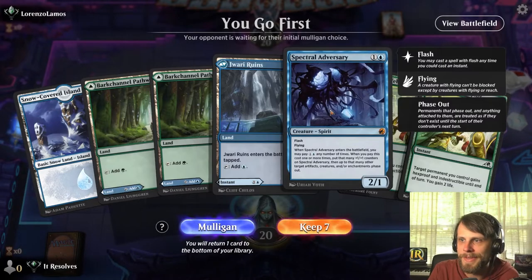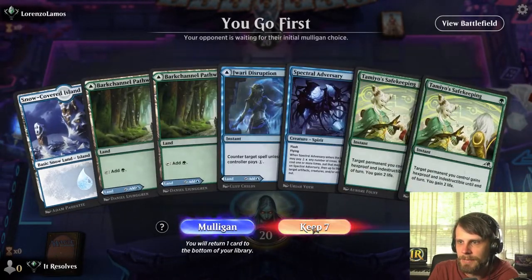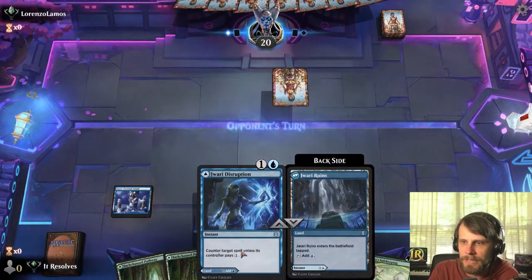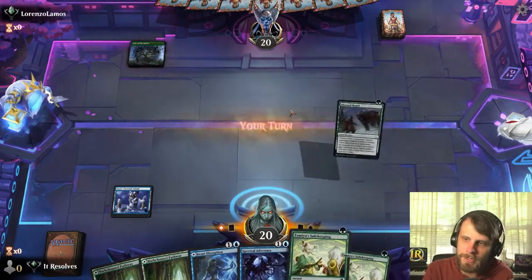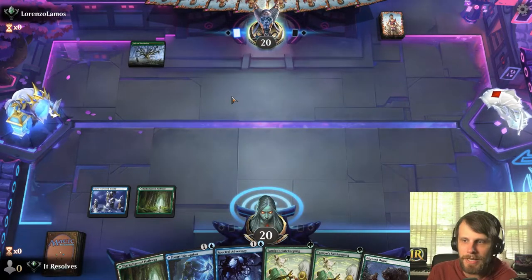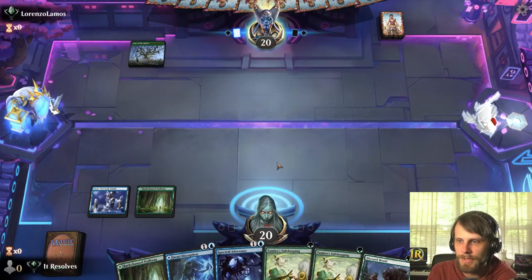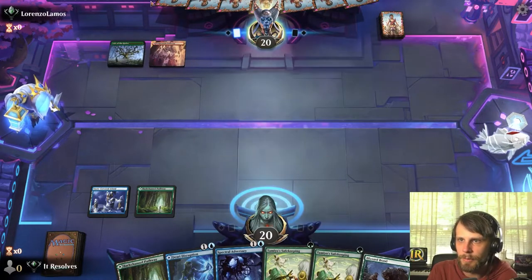Here we are for game number one. This is a bit of an interesting hand, but I'm actually going to try it. We've got Jwari Disruption on turn two, but that also allows us to leave up Spectral Adversary to flash out if we so choose. We're definitely pretty threat-light, but we do have a lot of ways to protect, and we can fight things away as we see fit.